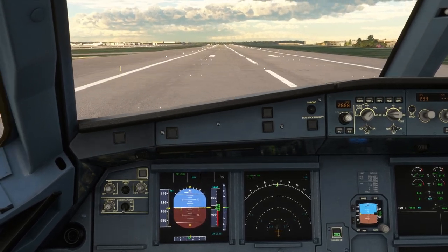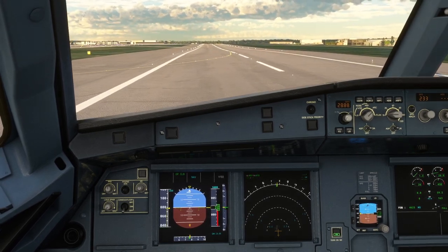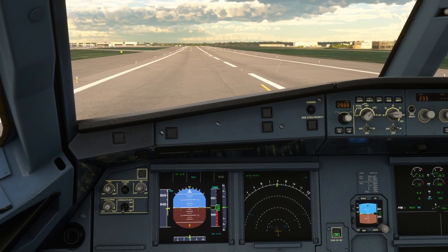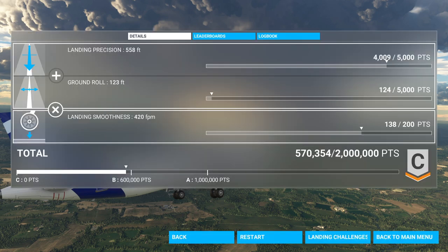I'm down. We'll see what score it gives me, but again it doesn't adjust for how difficult the challenge is. It was a C, close to a B — B is 600,000 and I got 570,000. A little bit hard, a little far, and definitely off to the side a bit. It could have been much worse.